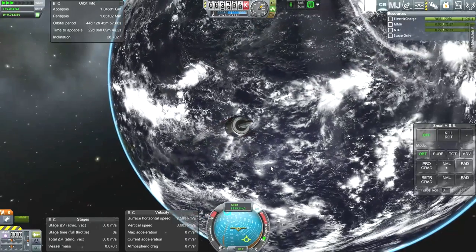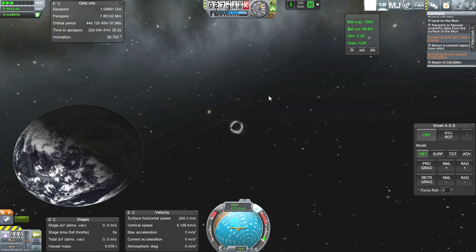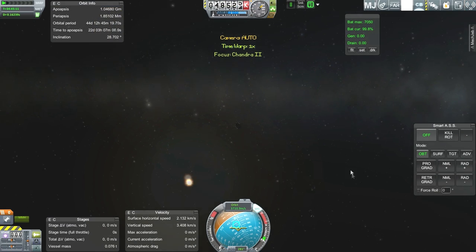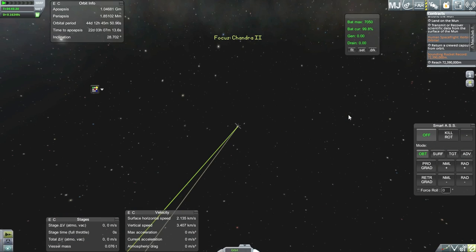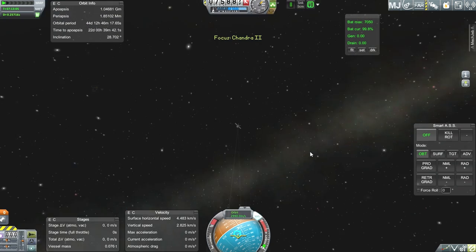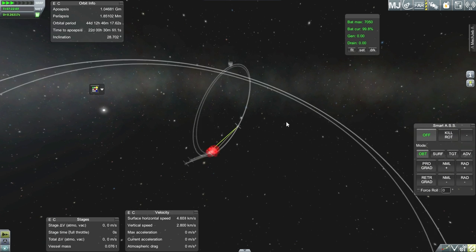According to what Nathan Kell said, we will lose communication at some point around 800,000 kilometers. We got that sounding rocket record — let me check if there's a new one back at the space center. Around 73,000 kilometers, done. The tracking station says it is actually on an escape trajectory out of Kerbin, so even though this shows an orbit, we might not actually have an orbit. I was counting on being able to loop back and maybe hit the moon on another pass — that might not happen.